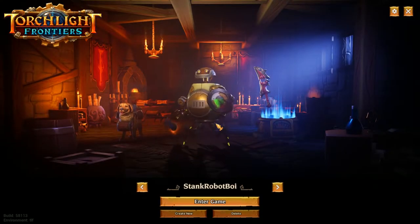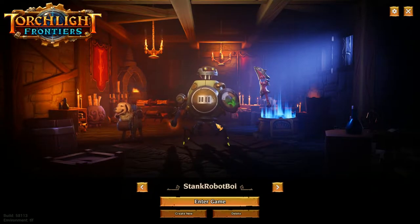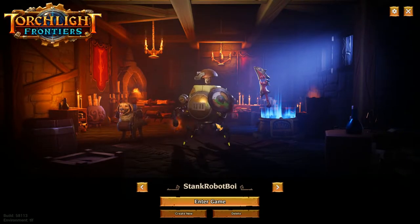Hello, this is Buona from Buona.tv and today I want to talk about Torchlight Frontiers. Formerly known as Runic Games, which made Torchlight 1 and 2, they have formed a new company called Extra, which is under Perfect World Entertainment.